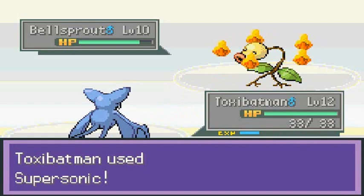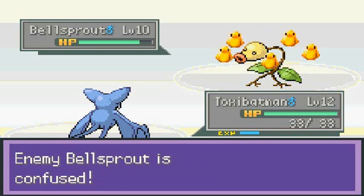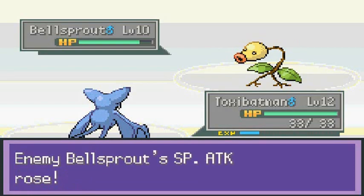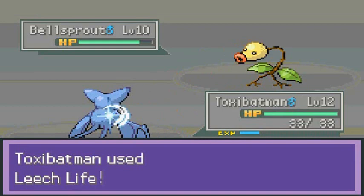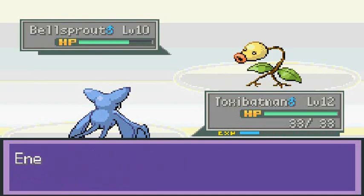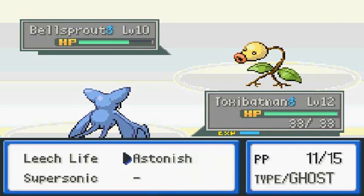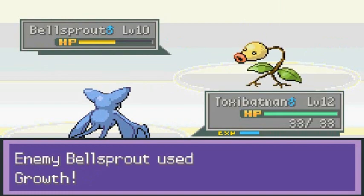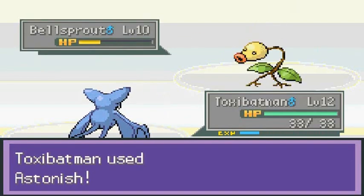Let's go with Astonish — you can confuse this guy too. It flinched. Let's use Supersonic to confuse him, be strategic. There you go, you're confused! It's increasing its power but Leech Life doesn't do much. So much for the confusion attack. This game is completely new to me.